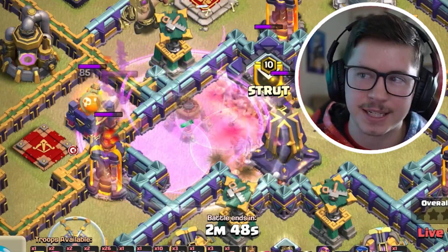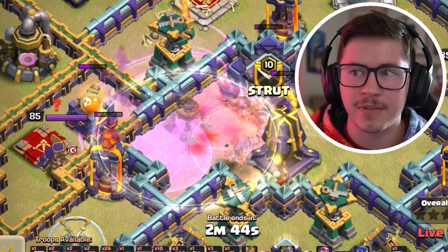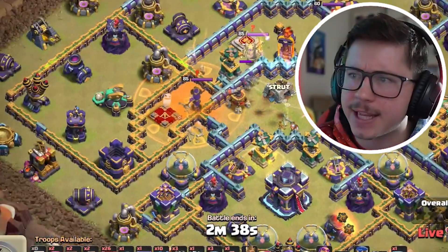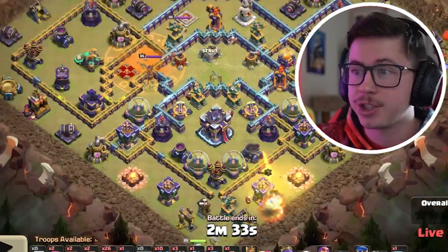Juicy Skelly Donut value — trying to get the CC, the Monolith, the multi-targeting Invis Tower. He might even pick up the Poison Tower as well. Yes! Look at that value: CC, Monolith, Multi, Poison Tower. Jeez.